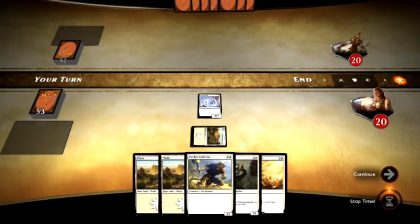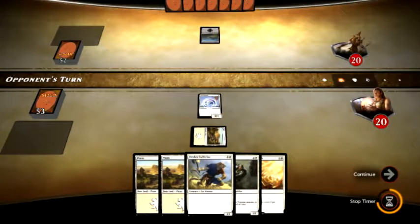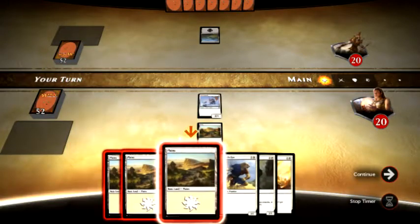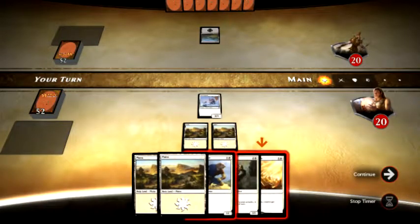We can't attack because of Summoning Sickness. Alright, his main phase, he is playing a Swamp. And he has no creatures to play. Black doesn't ever have one-cost creatures.